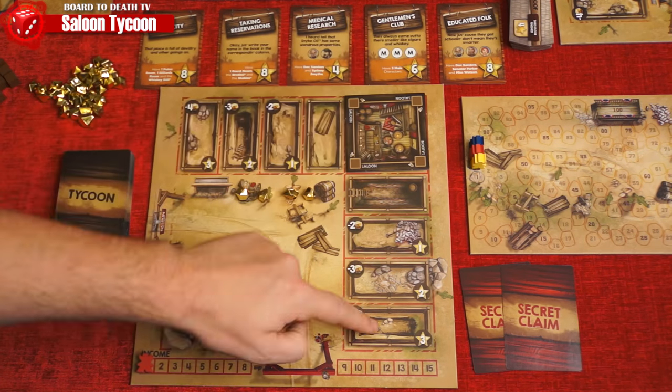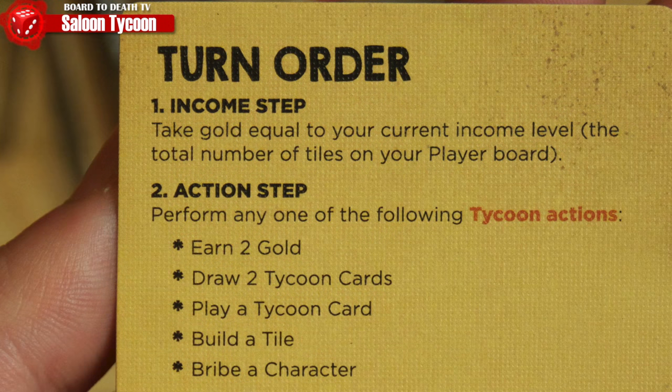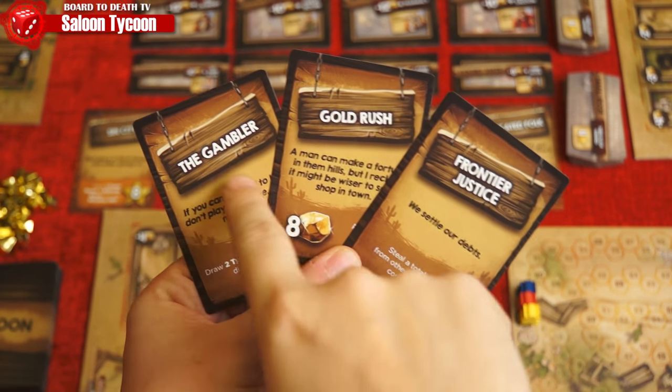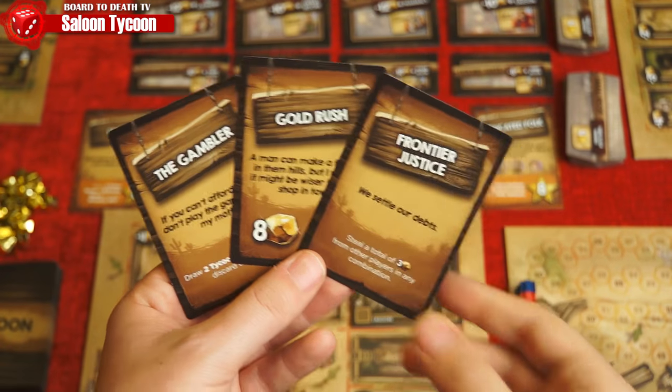At the beginning of an active player's turn, the first phase is income — they'll gain gold equal to their income track, which equals the number of tiles they have on the board. Then they'll perform one action: either gain two gold, play one or draw two tycoon cards, build a tile, or bribe a character.